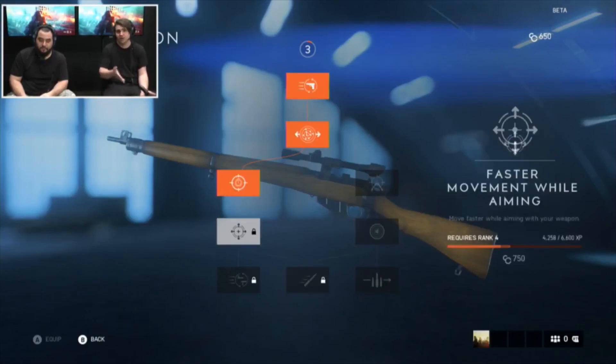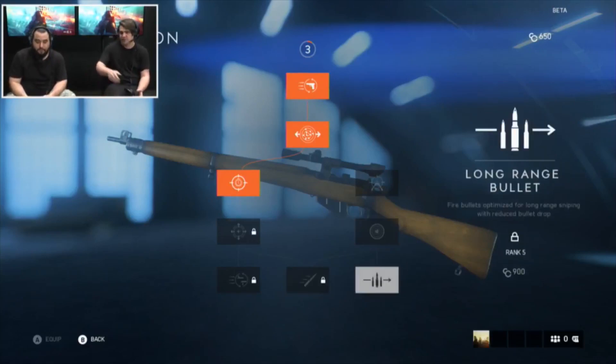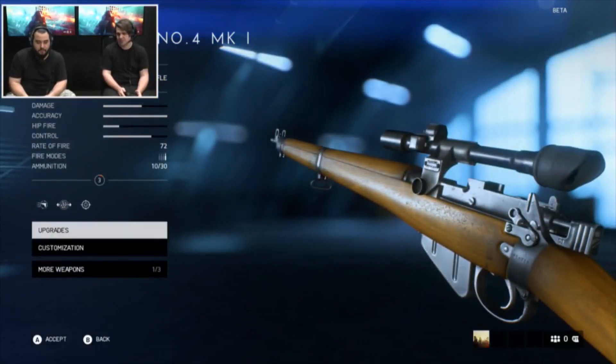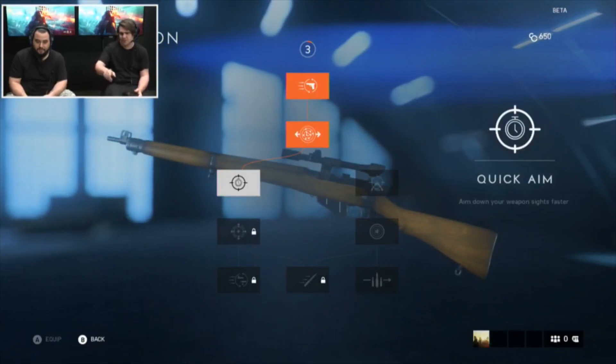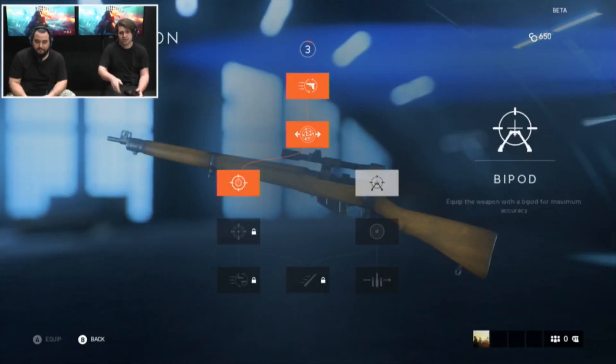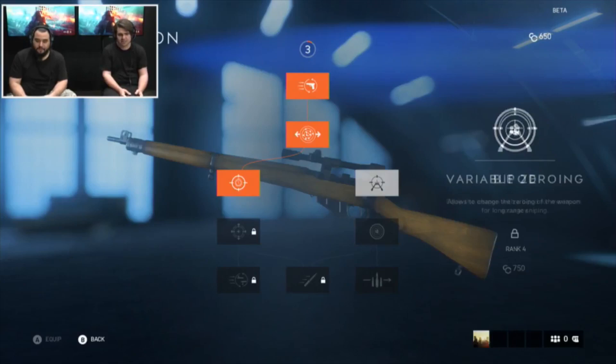So if you're wondering whether attachments are going to be back in the game — yes, they are. If you have a look on Chris's screen, go down one more tier and to the right — you can actually see there's a bipod specialization. That's going to equip a bipod onto your weapon. So yes, attachments are back in Battlefield 5, and yes, they actually do something — but it's all worked into this specialization tree. In a nutshell, it's similar but not quite the same as how it worked in Battlefield 4.